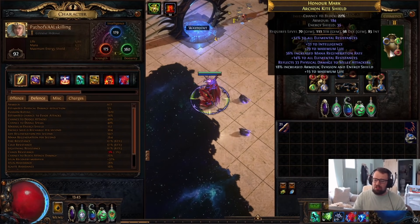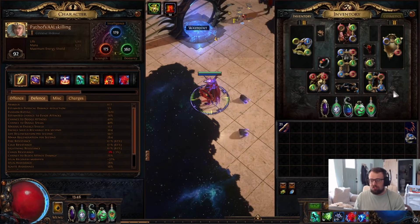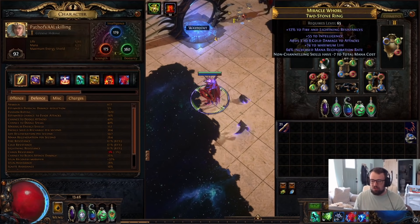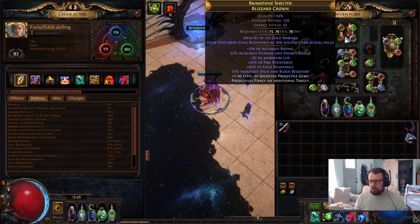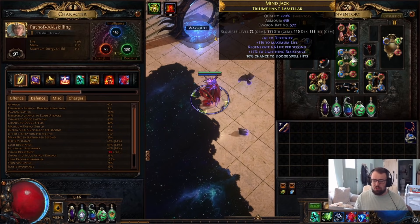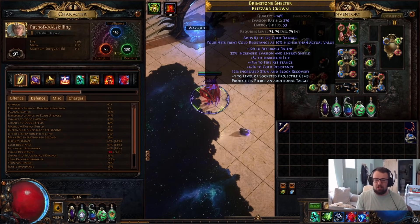For the shield, go for high life. If you're using Zerphi's with the extra Int requirement, grab Int on your helmet, shield, and boots as needed. When it comes to min-maxing, for pieces like helmet, shield, and ring, there are influence mods you want. For example, with the ring you want Assassin's Mark on hit; for the helmet you'd want Shaper's 'nearby enemies take increased elemental damage.' But initially, just balance your resistances and get life on gear.